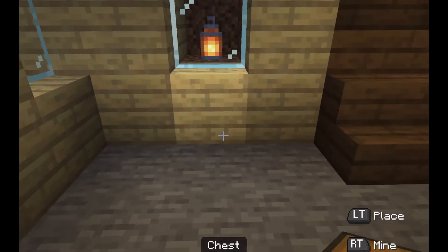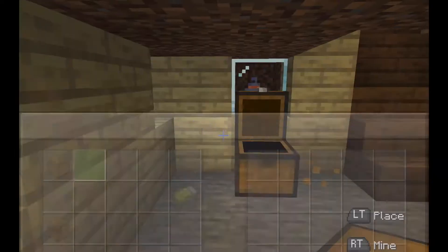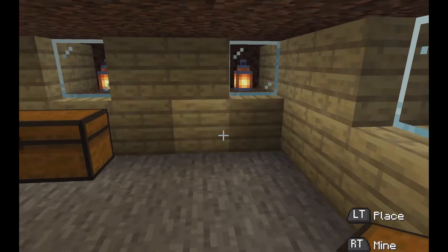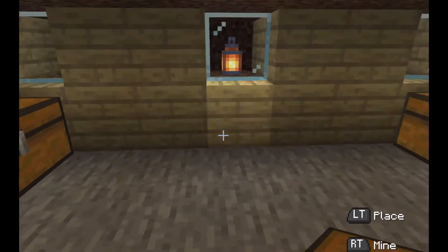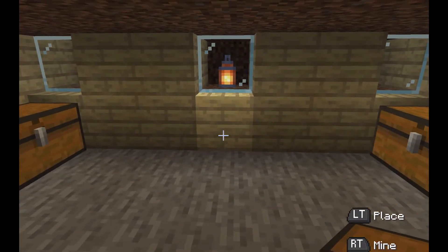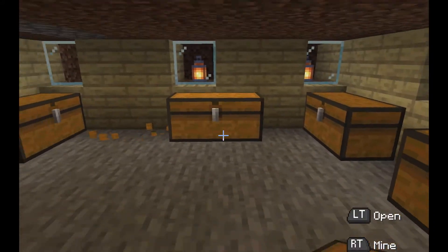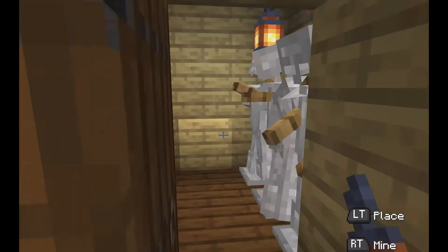After replacing the walls, I just add some chests and some labels on the chests to tell what's inside. After that I just put some more light in the house to make it brighter.